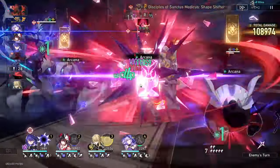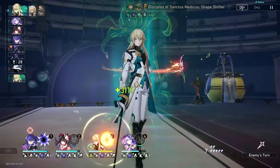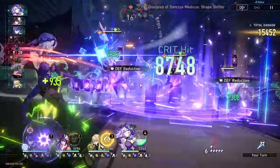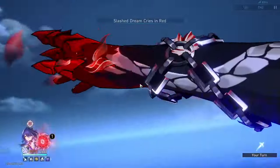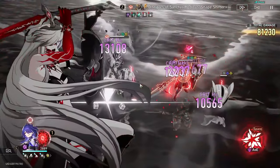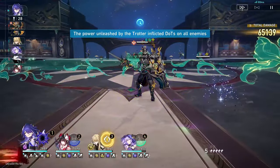TLDR: Acheron is probably the strongest DPS in the game right now, but with a catch — she needs her gacha light cone. Without it, she's probably on par with Blade or maybe even Jing Liu. Again, these are just my first impressions and they're subject to change as I keep playing Acheron and figure out more. I'll be working on a full guide video for her in the coming week or so. Best of luck with all your Acheron rolls if you haven't pulled for her yet, and thanks for watching.